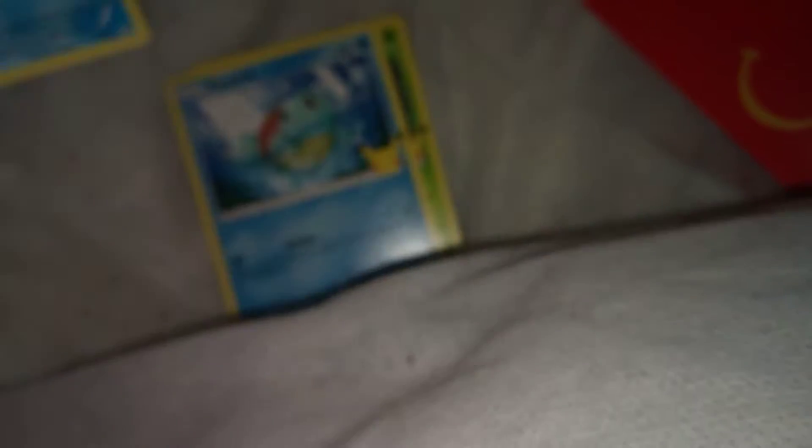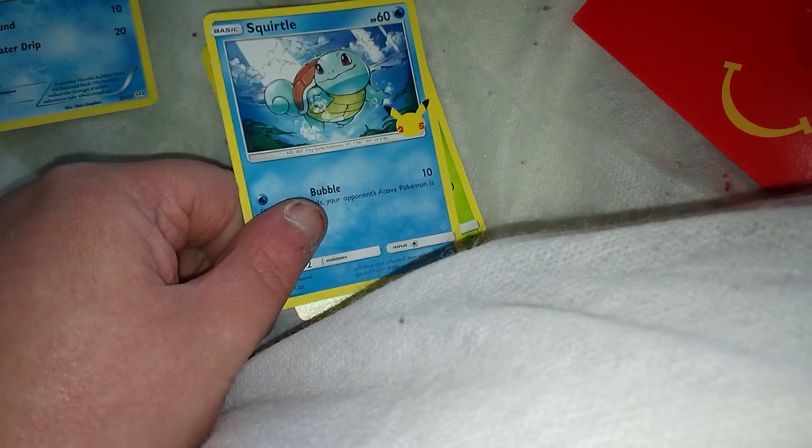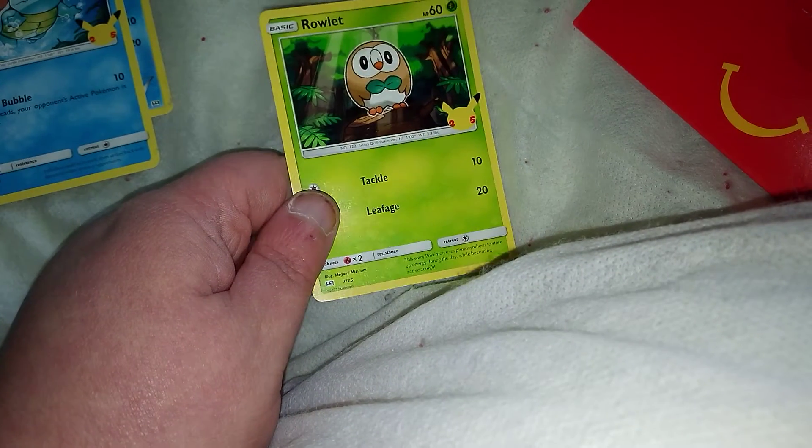And in the second one — keep in mind, I am doing this one-handed — we've got a holo Mudkip to go with the non-holo one, we've got Froakie, we've got Squirtle, and we've got Rowlet. So those are all my Pokémon cards.